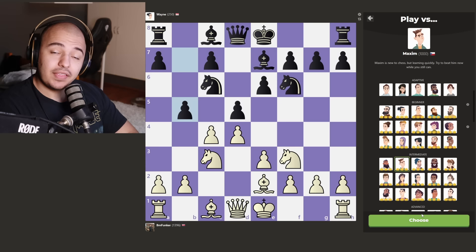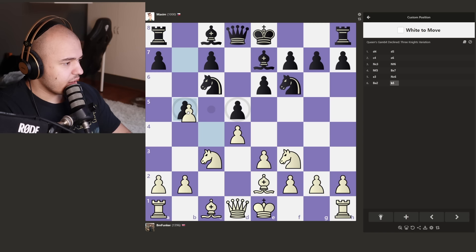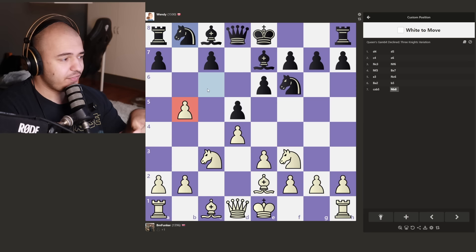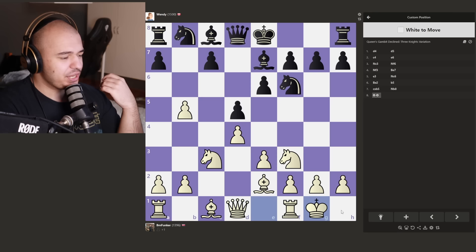We'll see how our next opponent handles this. That opponent is Maxim, intermediate bot. I think we just take - I don't see anything wrong with just taking this pawn. Let's just take. We can castle on the next move. The knight moves back, good job Maxim. Now we play Wendy. We have a pretty good position - we have a very advanced pawn, we're up a pawn and going to castle. Let's just be principled and castle. She castles as well.